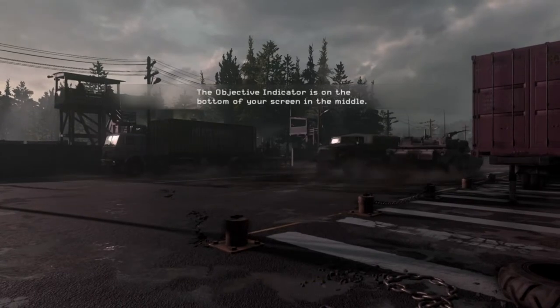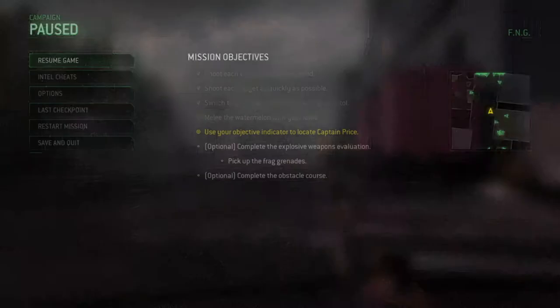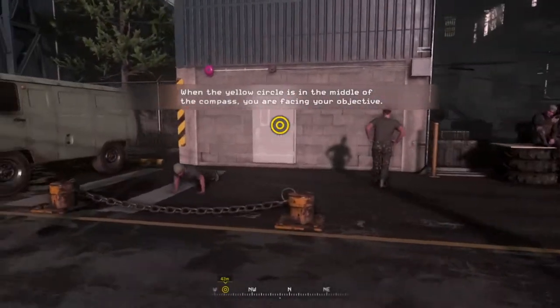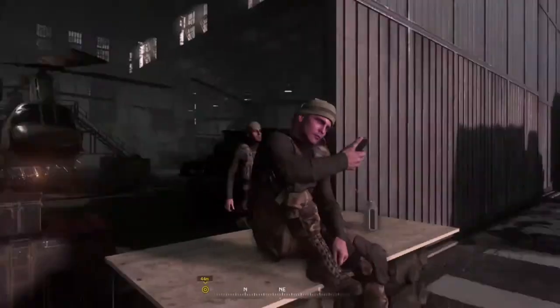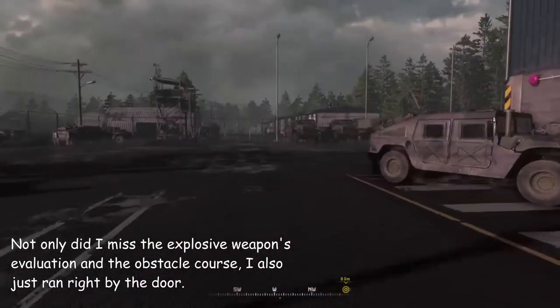Bottom of your screen... well, it was at the top, wasn't it? Quest IV was at the top. Alright, mission objectives — use your objective indicator. Ta-da! Complete the explosive weapons evaluation. That's optional? No, that's necessary. Exploding stuff is fun. Complete the optional obstacle course. Yeah okay. And we're running, and we're running. What, are you feeling self-conscious, everybody? Are you taking a selfie? 37 meters — let's double time it here. Go go go! And I think I missed the door.